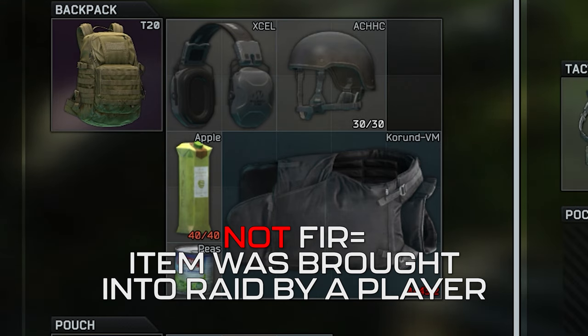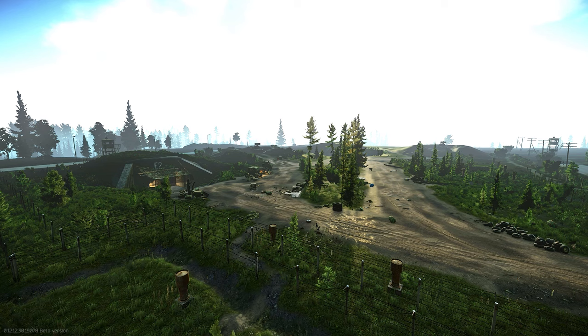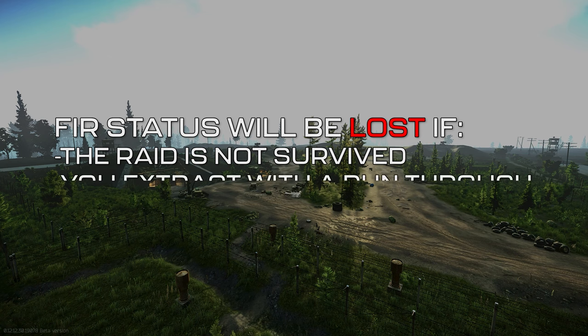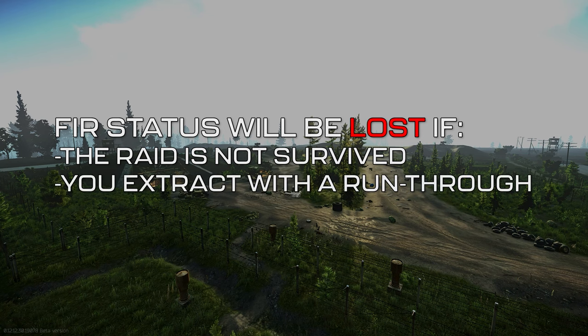This does expand further. If you loot an item in raid which has found in raid status, but you place it in your secure container and then die, the item will no longer be found in raid. You'll need to survive the raid with the items you find for them to be considered found in raid. Run-throughs will also affect this — if you extract from a raid too quickly and get a run-through, it doesn't count as a survive, and anything you've looted from that raid will lose its found in raid status.